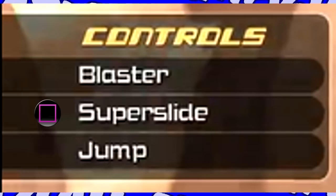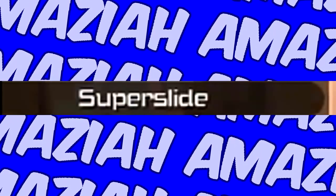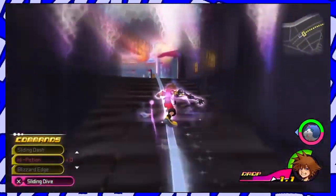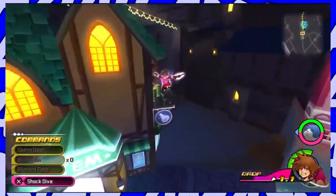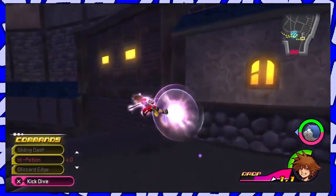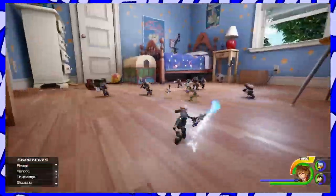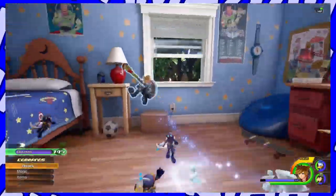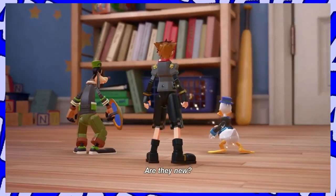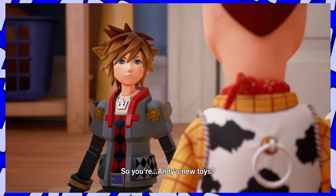We see blaster in the trailer, but I think we have a clue as to what super slide also may be. Back in Dream Drop Distance, when you were grinding, you could press square or X on the 3DS to burst off into regular flight. We know from Nomura that Flow Motion in KH3 will be a more controlled version, so super slide must be the new version of that. We see Sora in his blue aura also in the Toy Story trailer.